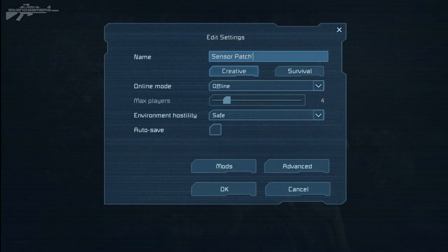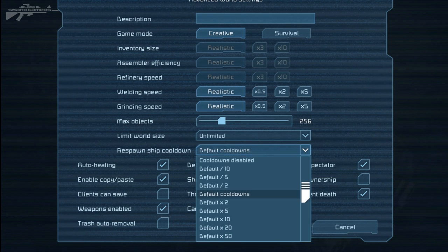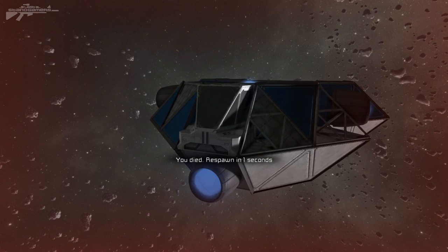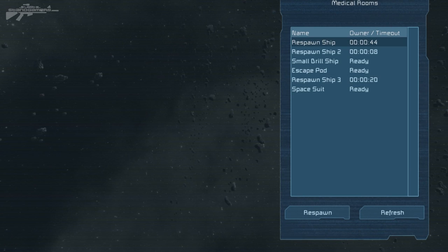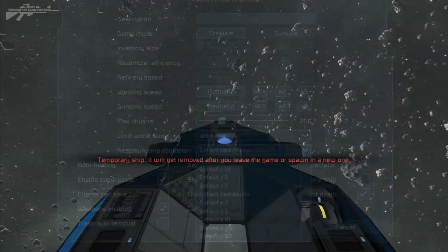I want to take you through a quite interesting setting available in your worlds. Go to edit world, then advanced, and you'll notice we've got respawn ship cooldown — that's the time it's going to take for a respawn ship to enter the world once you've deployed one. We've got some default times, default cooldowns, as well as maximum speed and speed-up time. It's going to be really exciting because people can't just be spamming respawn ships after they've died and using them as a resource pool.